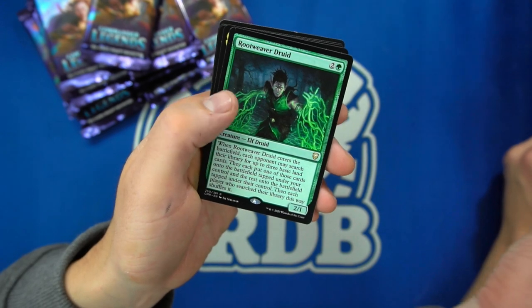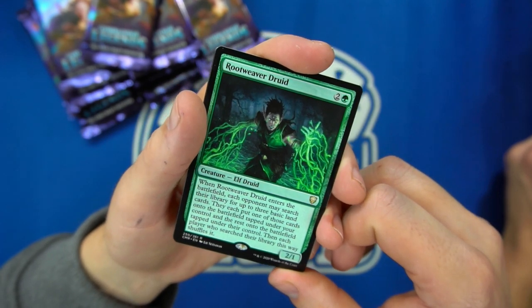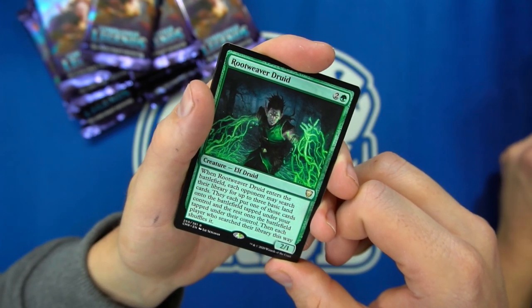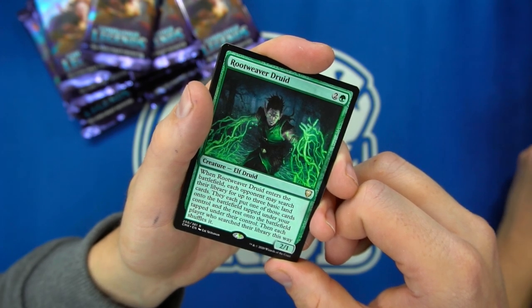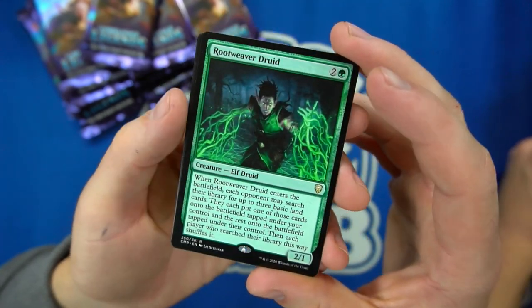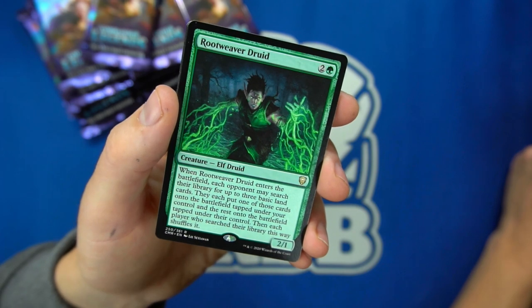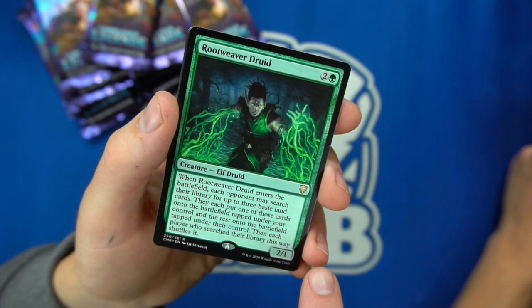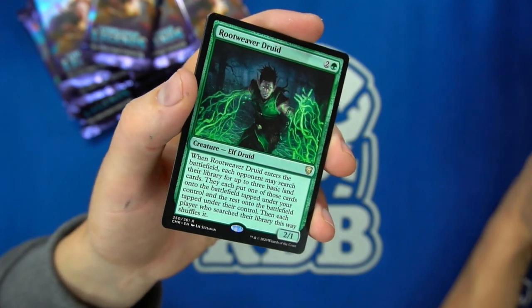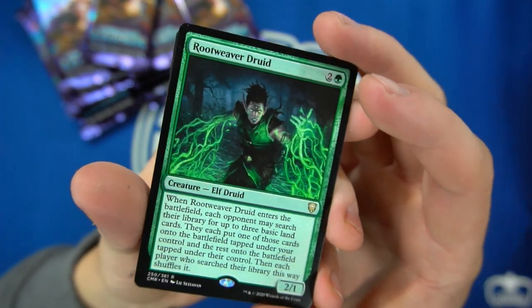That's such a trap card. You get the worst lands — people are like 'this will be great.' So we're re-reading Root Weaver Druid: each opponent may search their library for three basic lands, they put one onto the battlefield under your control, and the rest under their control. So in a four-person pod you get three lands. But wait — it does say basic. So they're not giving you Cabal Coffers or anything. Womp womp.